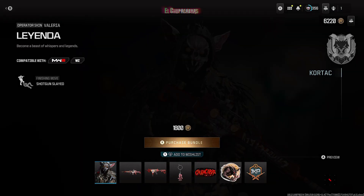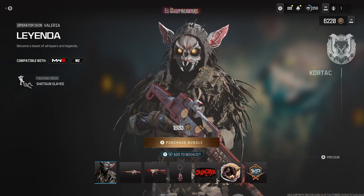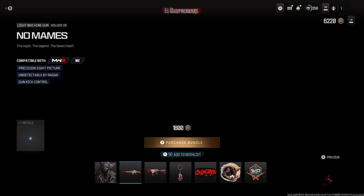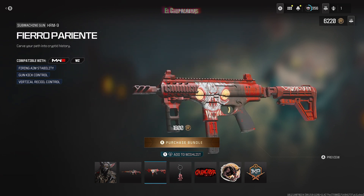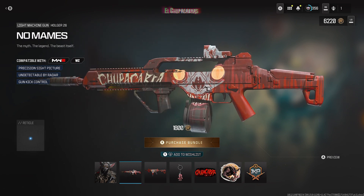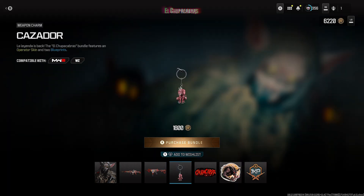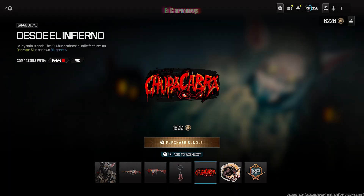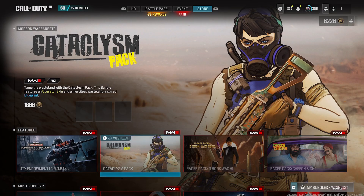Let's give a quick look at the El Chupacabras bundle. Yeah, very creepy-looking, very spooky-looking. It comes with the 'No Mames' for the LMG — that's a good name. And we have the Fiero Pariente, a machine gun, looking very spooky. I remember there's a little clip video for this that they did with the blueprints and whatnot. Looking good. Again, this is for 1,800 COD points.